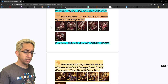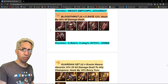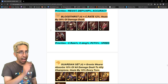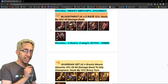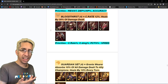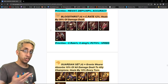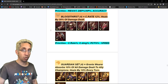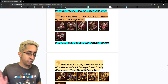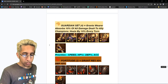Bloodthirst is kind of like lifesteal, and honestly I feel like people are sleeping on this set. I know people want to use Savage, Lethal, Instinct for nukers — I'm okay with that. But how annoying would it be to have someone in Bloodthirst getting that extra crit, which means you can get even more speed, more attack, more crit damage, and you'd basically never die. You'd have to build this on someone who benefits from taking lots of turns — like I'd build Rotos in Bloodthirst and watch his passive infinitely proc. If someone does that video, it was me first. Priorities: crit rate, crit damage, PCTS — percentages — and then speed.